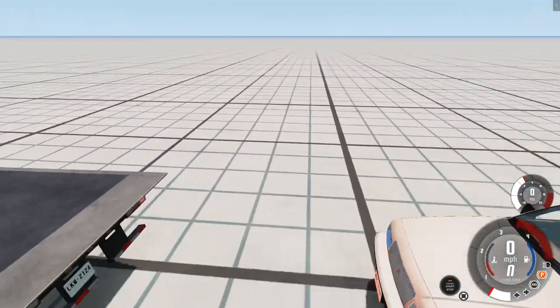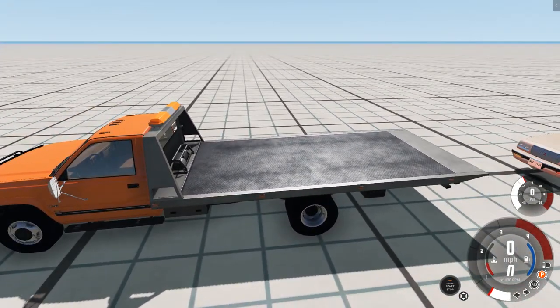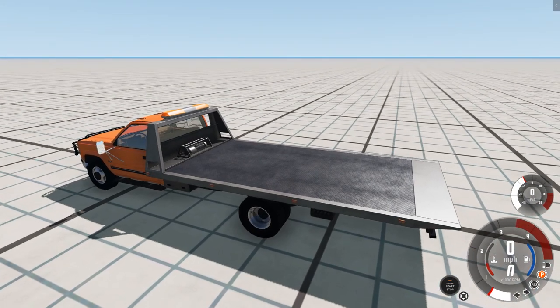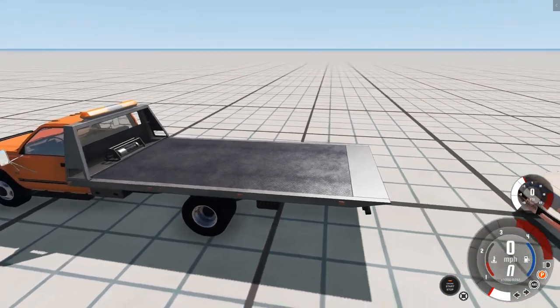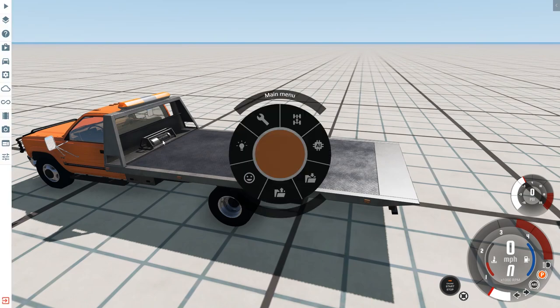What we're going to do is this mod adds working winches to the flatbed roll-up vehicles. I've spawned in the D-series flatbed roll-up here and you do have to make a little change. You're going to pull up your configuration, which is the vehicle config.